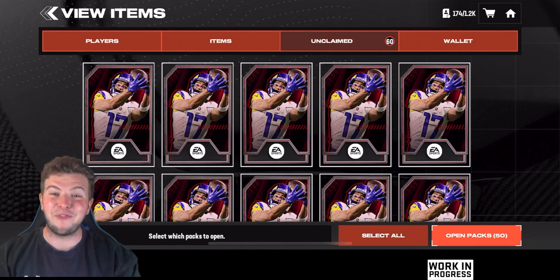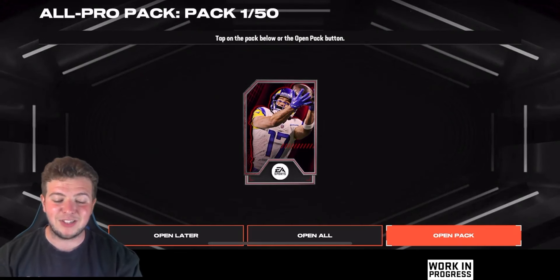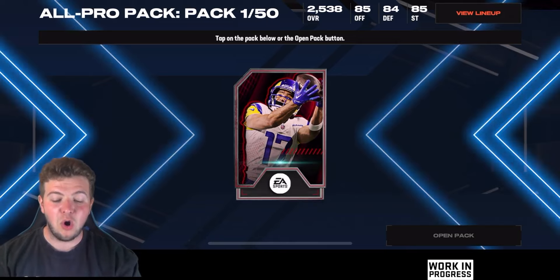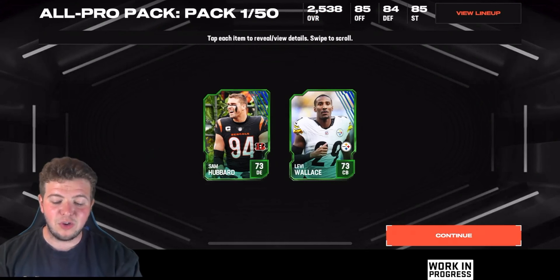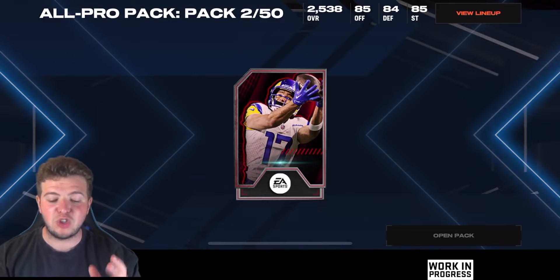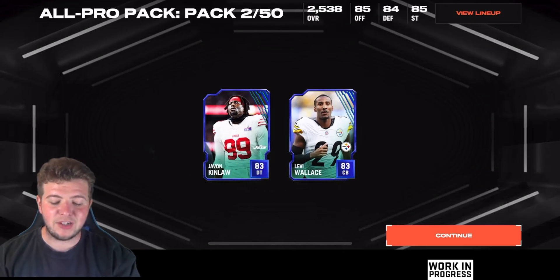I kind of wanted to go through like for like, but I feel like it's easier to have a tally at the end if you just go piece by piece. So let's start off with the All Pro packs. The new pack animations are absolute bangers — you know you're going to hit something if you see that gold or purple. Pack number one: not too good, two uncommons. Pack two: two rares, not too bad — a Kinlaw and a Levi Wallace.